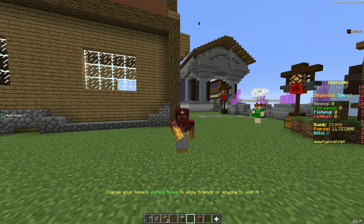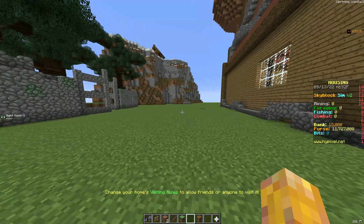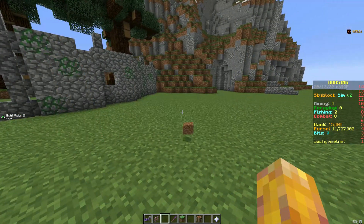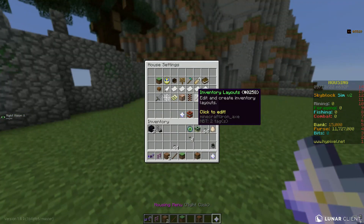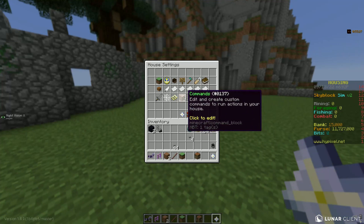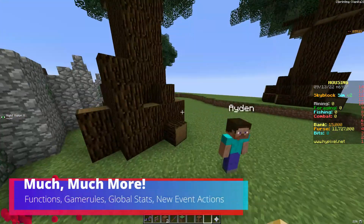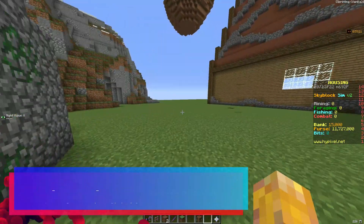Hello everybody, welcome back to the MinerMendagles video. Today we'll be going over many of the new features in the housing update, including the ability to drop items, game rules, inventory layouts, functions, brand new features to conditionals, and much, much more. So without further ado, let's dive right into the video.